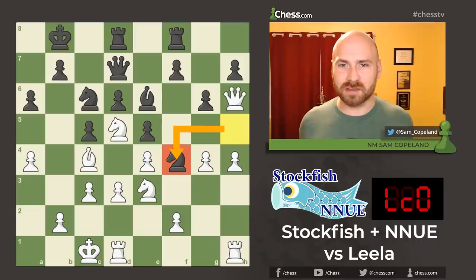Since then, that tournament has concluded, and Leela Chess Zero came from behind to win the event in a narrow victory. The engines seem to be very, very closely matched, although each engine has its own specific strengths and weaknesses. Today, we're looking at one of Leela Chess Zero's best victories in the event, a victory that showcases its strengths and its ability to look very, very deeply into the future of a position.